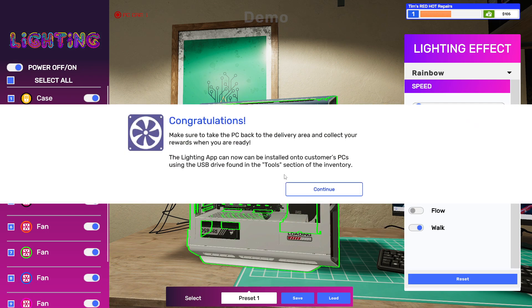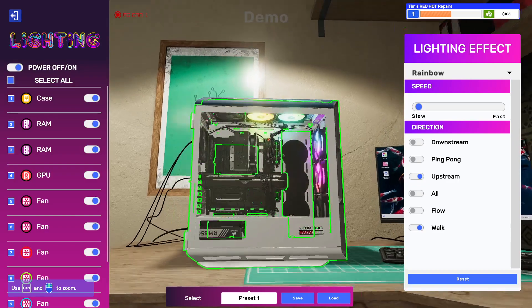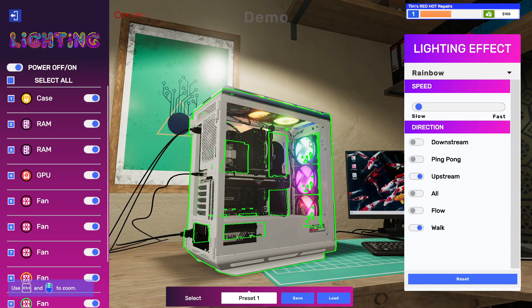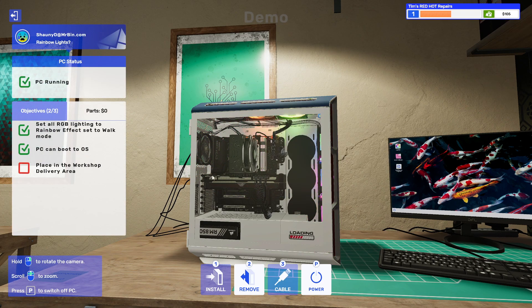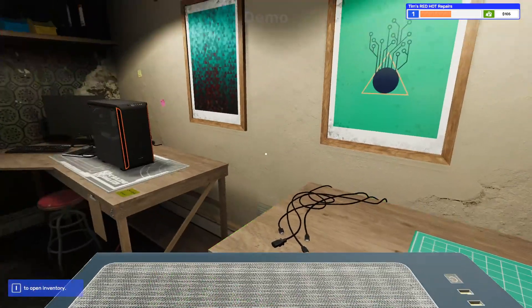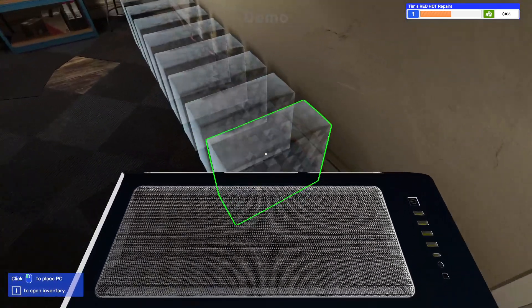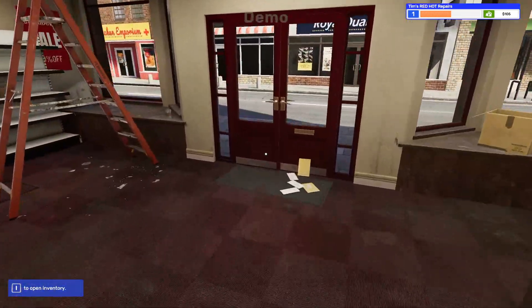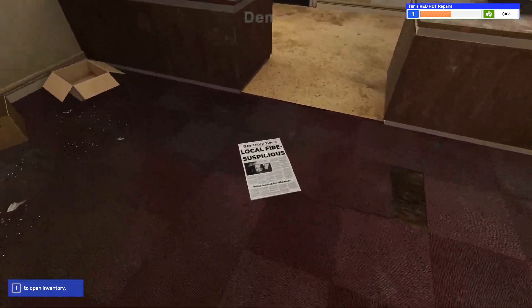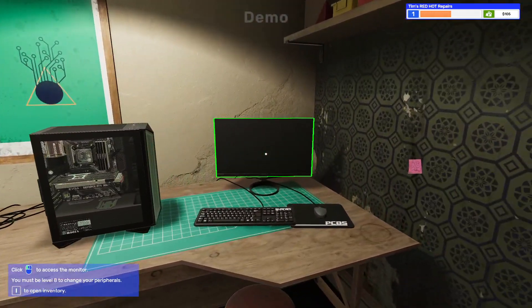The lighting app lets you create great effects on customers' PCs. For this job, the customer wants the lights set to rainbow with a walk effect. We select all the lighting components, choose rainbow color, and apply the walk effect. If you've never done this on your own PC, you can actually set different color lights for your keyboard, mouse, RAM, and anywhere else you have RGB in your PC — you can download a program and do this exact thing.